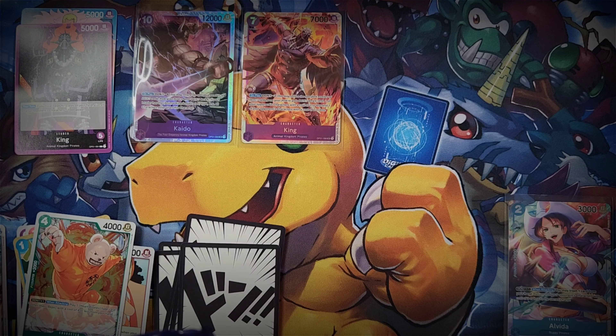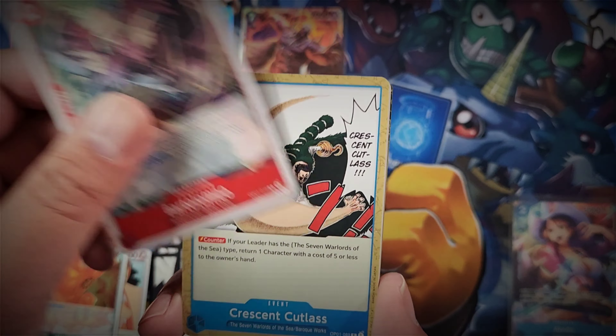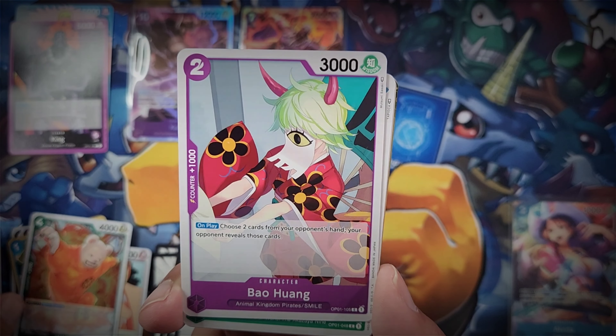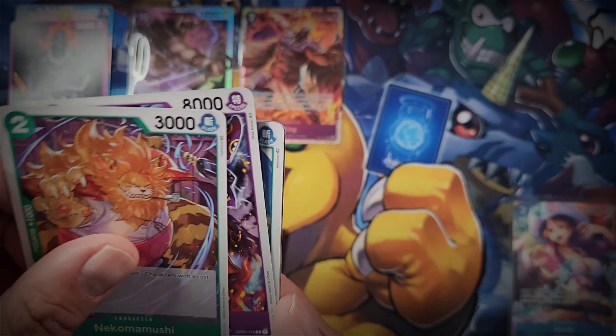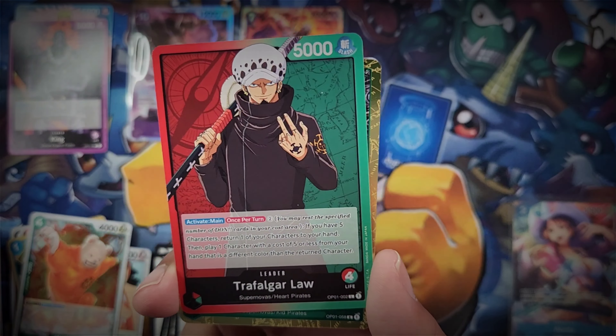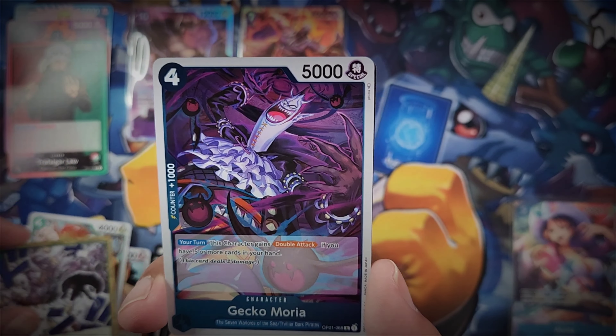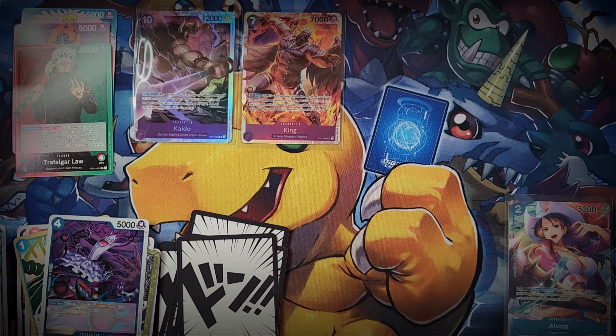We're hoping to pull Shanks this time around. The manga Shanks is the most ridiculous card - it's super extremely rare, something like one per pallet, maybe even rarer than that. It's going to be super expensive in English. The Japanese version is already very expensive so I can assume we'll have the same situation with the English version. If we're really lucky we might pull it. There's another leader card - Trafalgar Law.